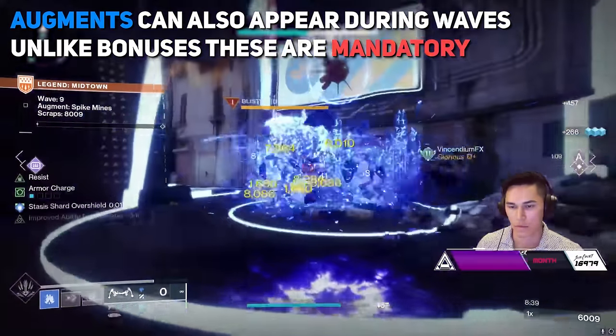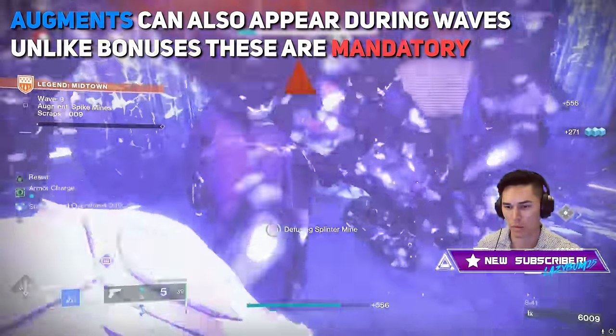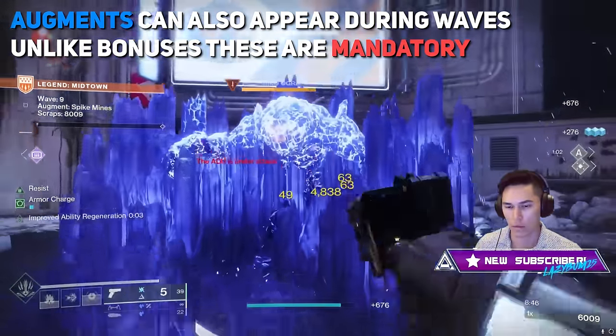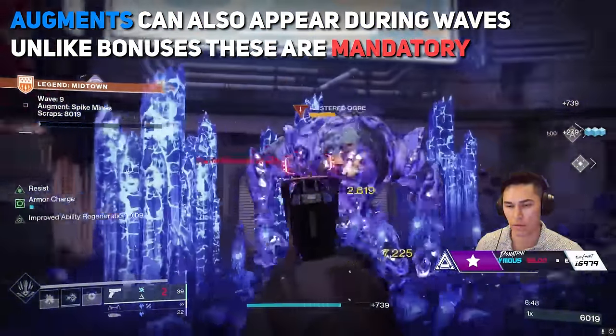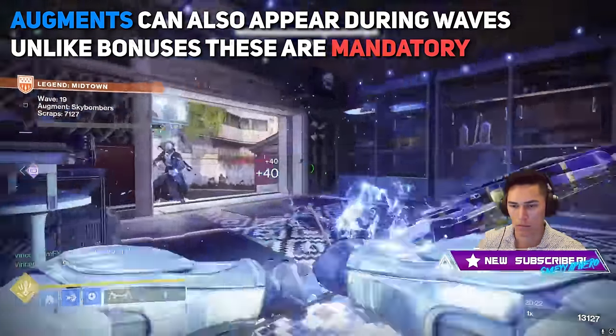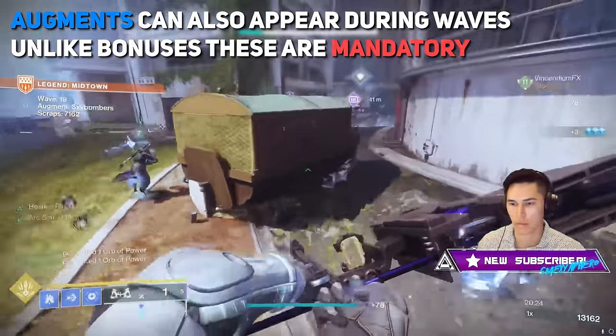There are also augments that sometimes appear during waves. These are different from bonus challenges and will appear directly below the wave number. They add objectives that must be completed in order to finish the wave. On Legend difficulty, these are very important — some objectives have timers, and if they're not completed in time, your whole team dies.